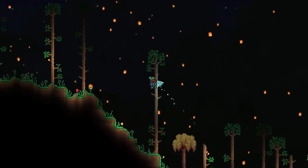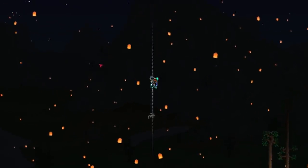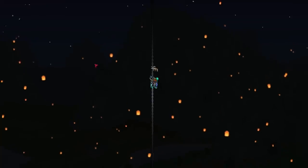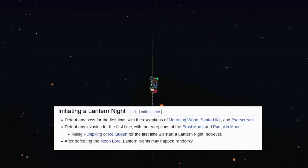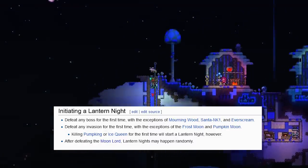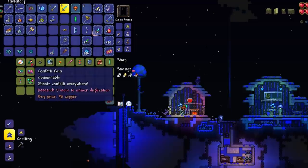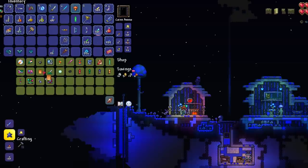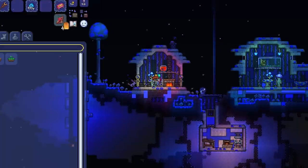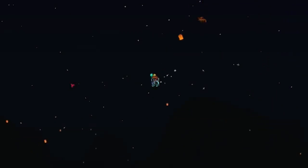As you can see, currently it is the Lantern Night event. This event only occurs a limited number of times in your world because you can get this event after defeating a boss or event for the first time. So when this event happens, you can go to the Party Girl and get the Release Lantern — it's a consumable.